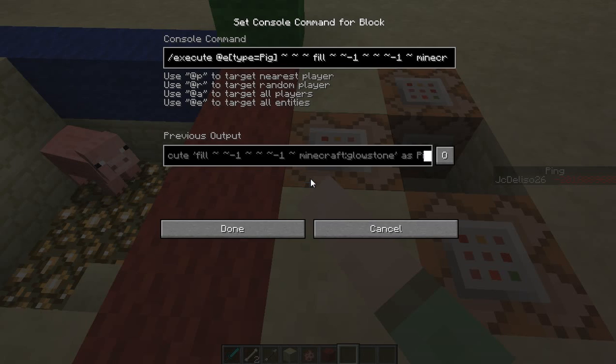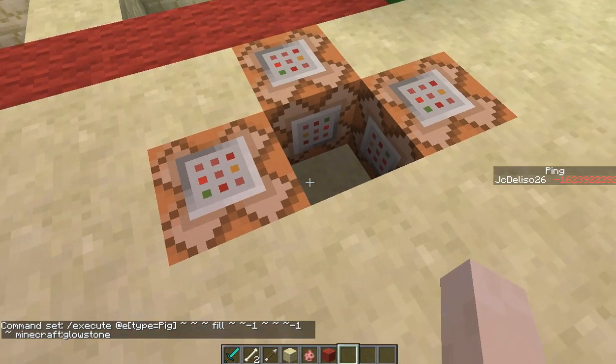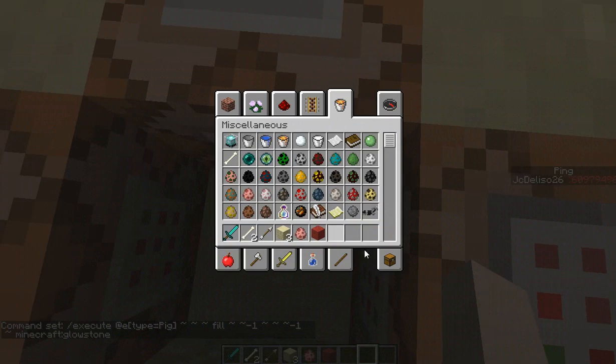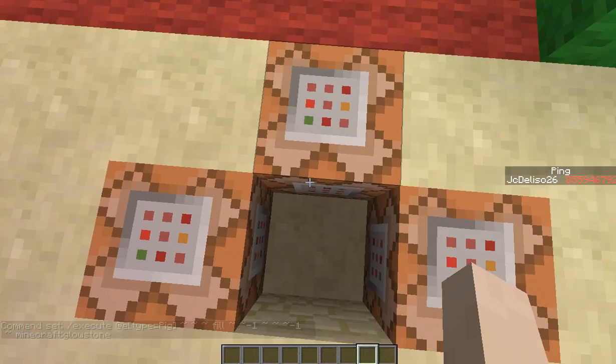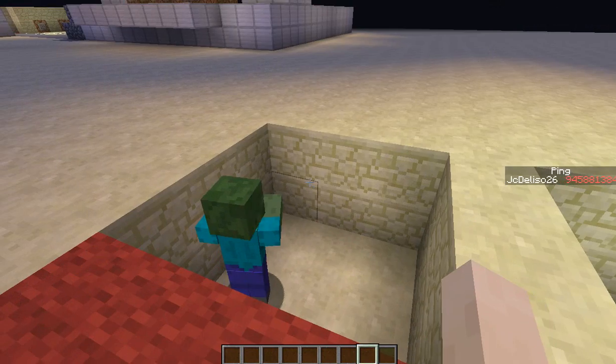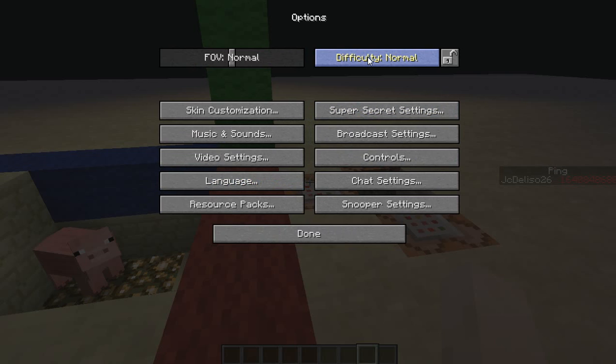Fill the area under the pig with glowstone. As you can see, nothing is happening, but if you try to place blocks there you can't — the clock is so very fast that you can't even see it. So yeah, I'm gonna teach you how to make that clock.